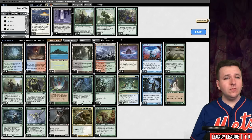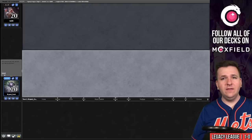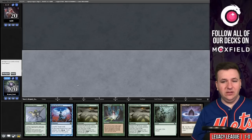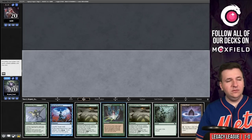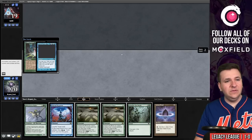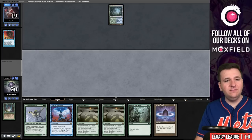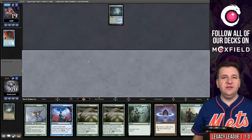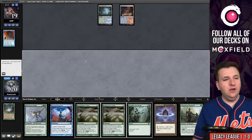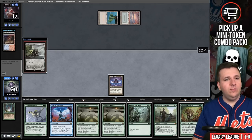Deck, it's now or never. We fetch, draw for turn — nope. We concede Game 1. We want to bring in Allosaurus Shepherd and board out two Once Upon a Time. On the play, we have Land Grant and Summoner's Pacts — missing the Neoform. We keep. They Force of Will the Land Grant — fine exchange for us. We play Misty Rainforest and pass. Still just one Neoform away. We play Lotus Petal — it doesn't get Dazed.